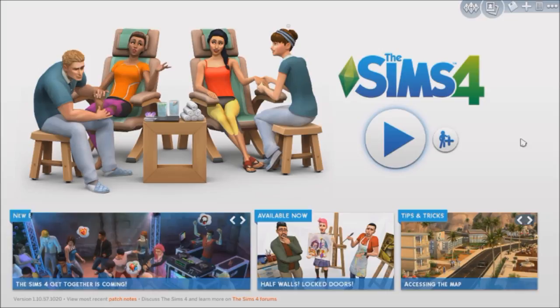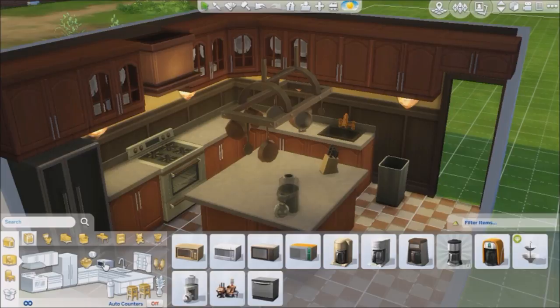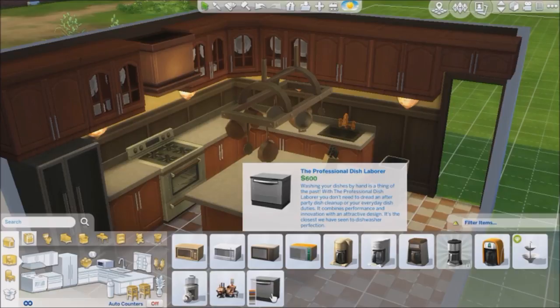Today I'm going to be showing you them. I'm now in build mode and I've just placed down one of these styled rooms. To find dishwashers, you can search for it, or go to kitchen appliances. It's called the Professional Dish Labourer and it's 600 simoleons.